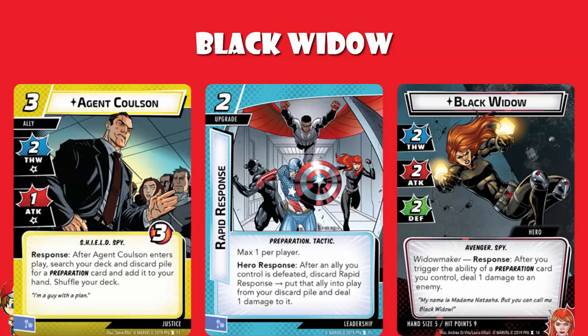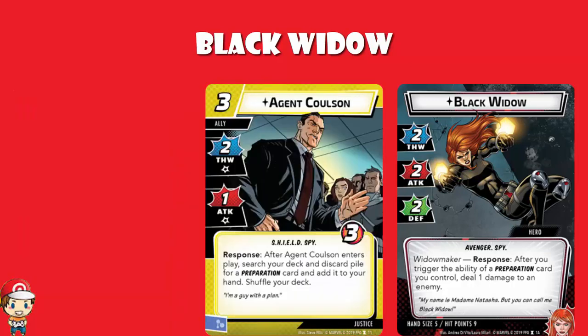While we're here, we should have a quick chat about Agent Coulson. As I've said, three cost, two thwart, one attack — take a damage with each of them. And it's got a response: after Agent Coulson enters play, search your deck and discard pile for a preparation card and add it to your hand. So now you're getting some of these preparation cards back. And this is what I love so much about what we've seen of the Black Widow deck — Black Widow's stats aren't particularly good, they're among the weakest we've seen. But because you've got two nice skills that interact with preparation cards, some really nice preparation cards, and Agent Coulson helping you get back your preparation cards, it all works together quite nicely.